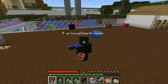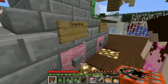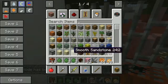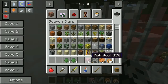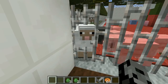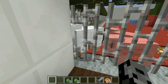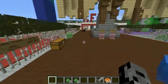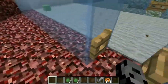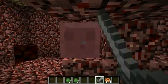They switch modes again — Pat goes into creative and Jen goes into survival. Pat counts down from 20. At one, he says he spotted Jen's nameplate. He sees a pink slime, wonders where it went, then confirms it's her.